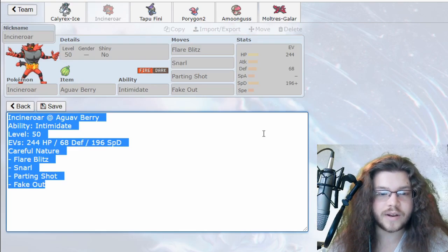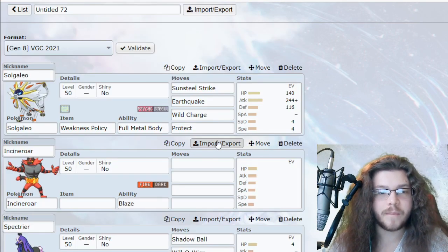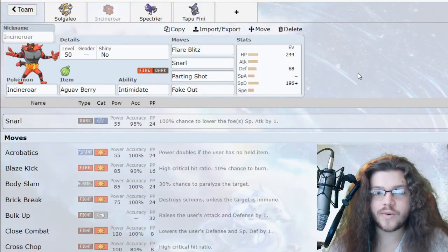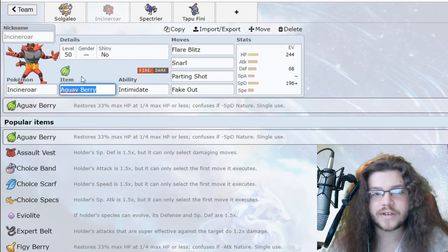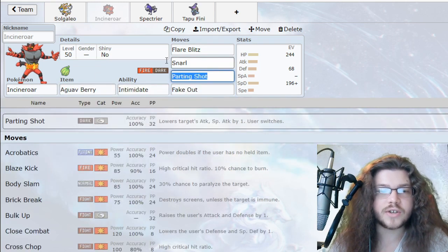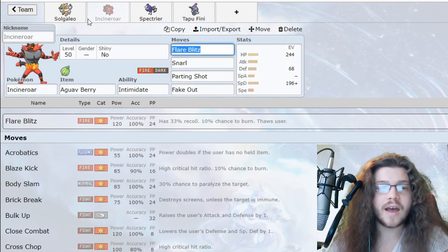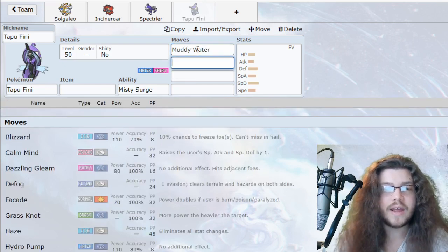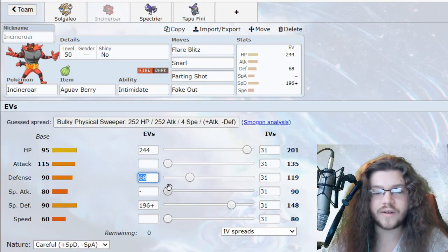I'm going to grab that last used Incineroar spread — it's what I've been using recently and it's pretty good. It has enough physical bulk to outlive the Glastrier or the Calyrex Ice combo, which is good. Sitrus Berry as a pinch berry, Intimidate, Fake Out, Parting Shot, Snarl — because that's been really strong recently — and Flare Blitz just to give us that fire coverage.